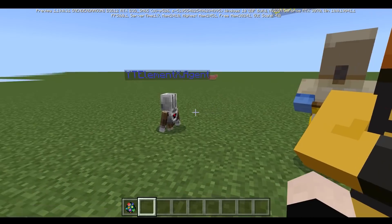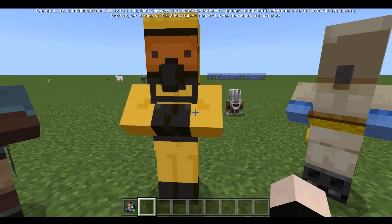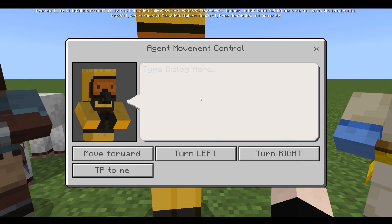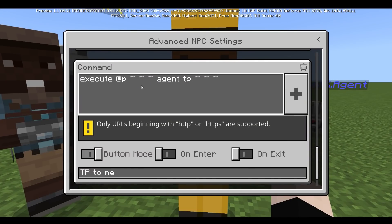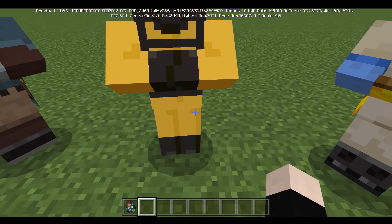It keeps moving forward like this. And then if I do agent turn left or turn right, it's going to be turning left or right. There's also another movement command: execute at P agent TP, and if you do this, then it's going to be teleporting to me.